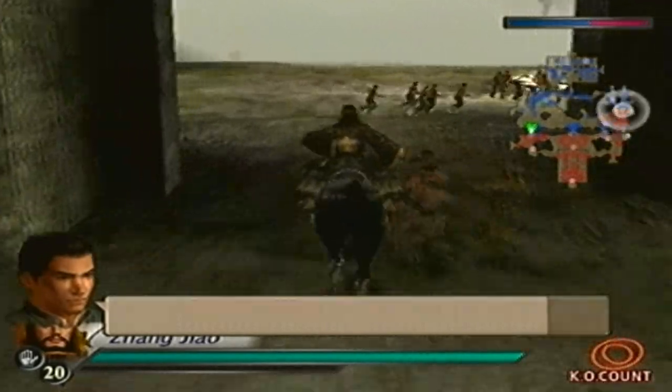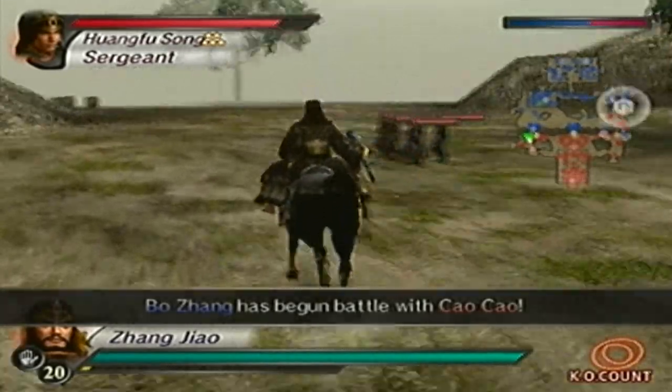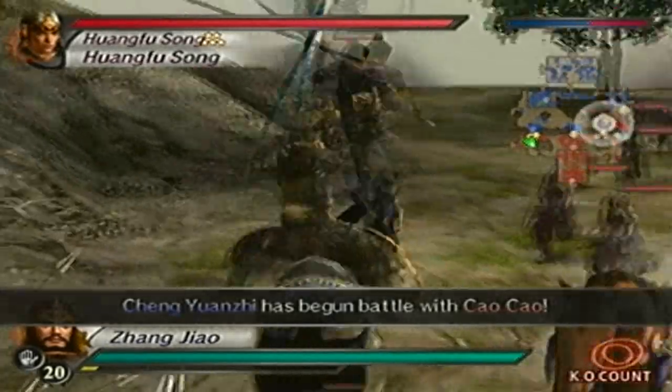Once you defeat He Jin, Dong Zhuo will appear — defeat Hua Xiong. But on top of all that, make sure you keep both Zhang Bao and Zhang Liang alive the entire time. It can be a bit tricky — it's pretty much a tweaked version of the special requirement for ending number 4. The only difference is I'm doing it up to a certain point and only defending 2 generals, whereas for ending 4 I'd have to make sure no one died.